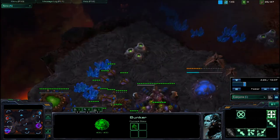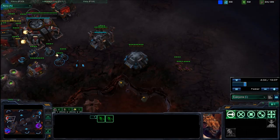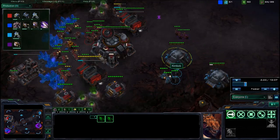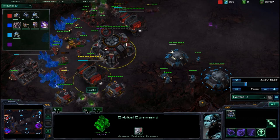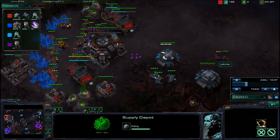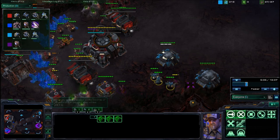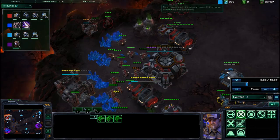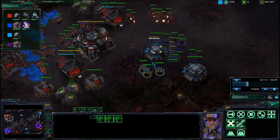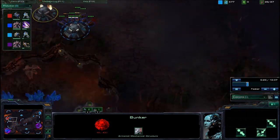If we go back to my base, we see that we've got a queen. Speed is in production, lots of lings making. One drone is left on gas to allow for the production of a baneling nest later on. One of the things about my build is that I get 15 drones on minerals, and that allows for more production than two hatcheries and a queen, but less than two hatcheries and two queens — so you can fit banelings in the extra mineral cost. Here we go, we're engaging the bunkers. We weren't totally sure if it was going to work out, but it ended up working out quite well, since the Zerg didn't have much left.